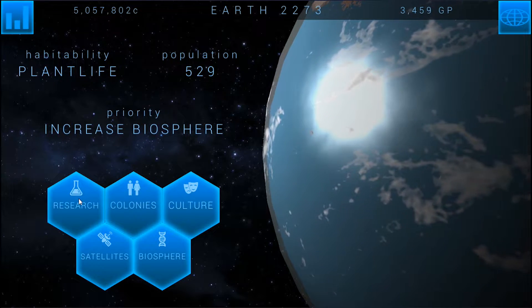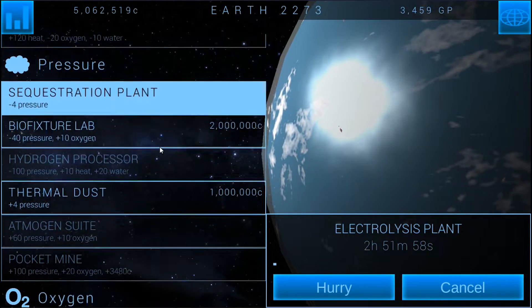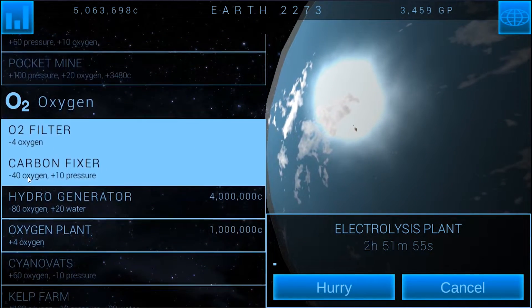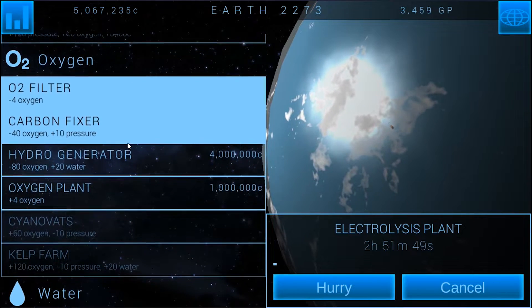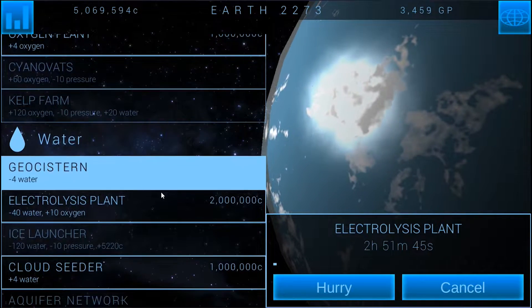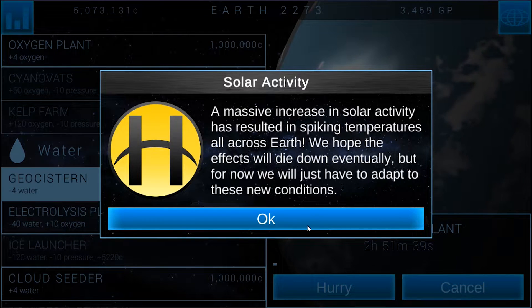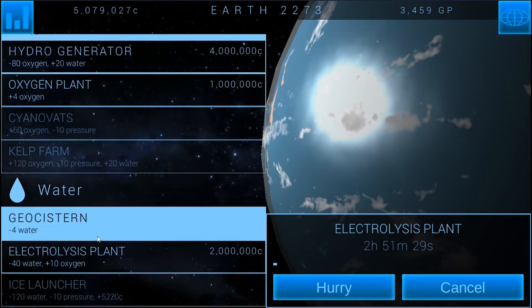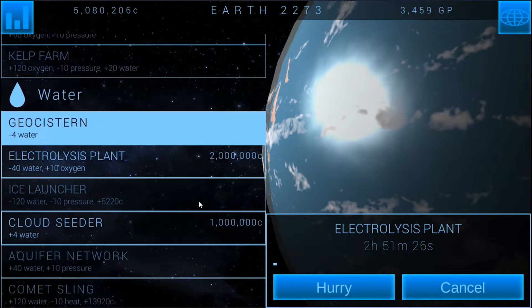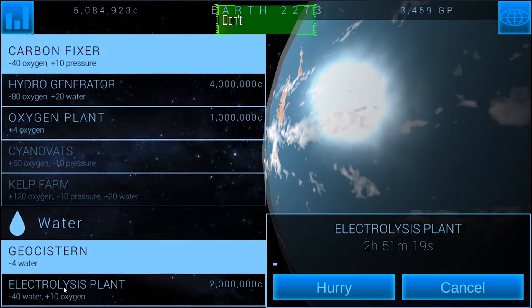We've got the biofixture lab, so now we're working on getting the carbon fixer, which is the minus 40 oxygen plus 10 pressure. We've got the carbon fixer and we're working on getting the electrolysis plant. We got the carbon fixer, now we're working on the electrolysis plant so we can get the ice launcher — because having the ice launcher and having the carbon fixer, they cancel each other out, because of the pressure differences, and then they allow me to have four hab domes. So that's why we're trying to get those.